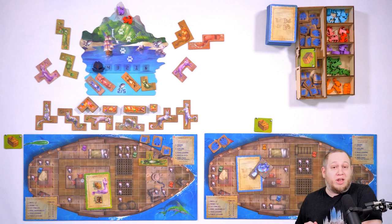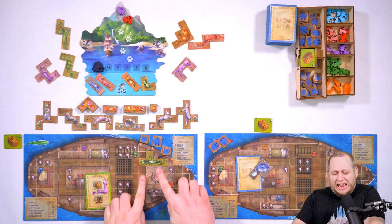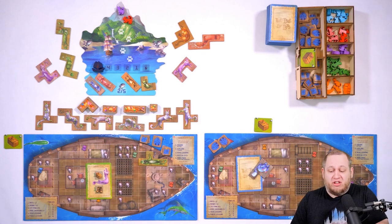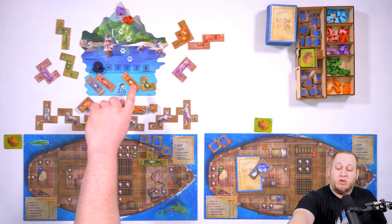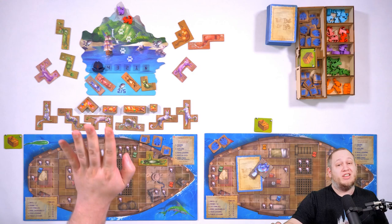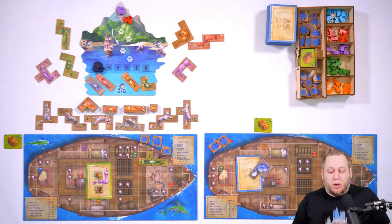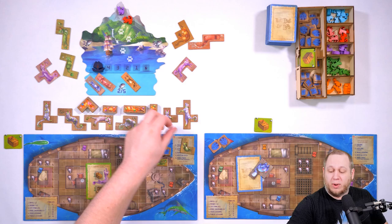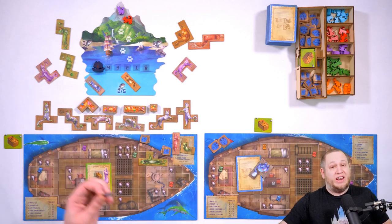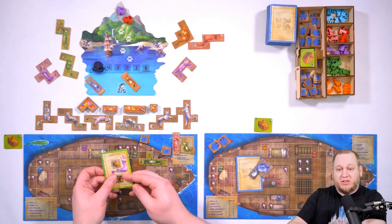We chose not to rescue kittens that turn. The red player doesn't have the ability to rescue kittens, so they use their basket, spend some fish, take a cat, and place it on their boat too. Now we've decided this green kitten would work really nicely in a corner, so we're going to rescue a kitten. We could have rescued it on the last turn but decided to take another piece first to stop other people doing so. When you rescue kittens, you need a basket and fish — two fish to rescue one kitten. However, because kittens are small, you can rescue one or two kittens with one basket.